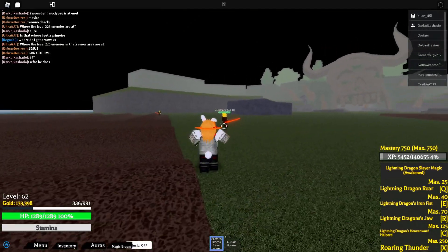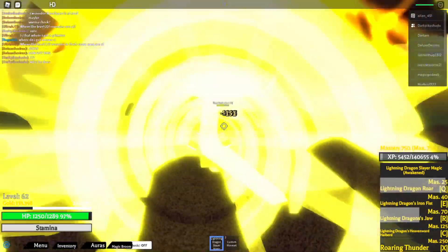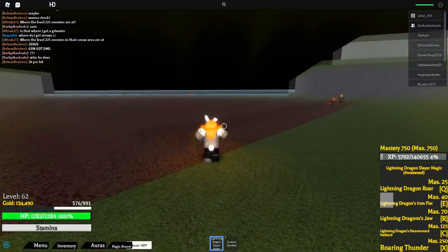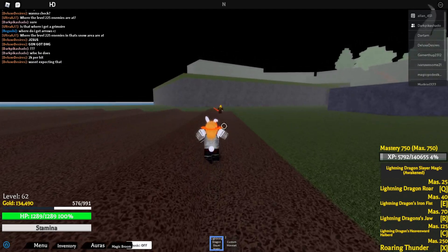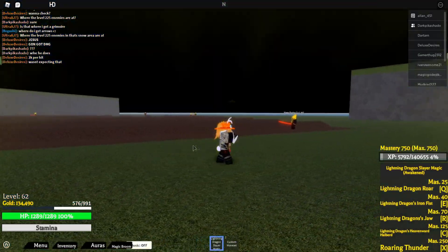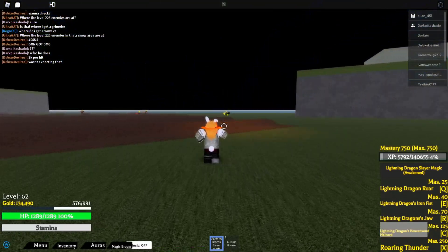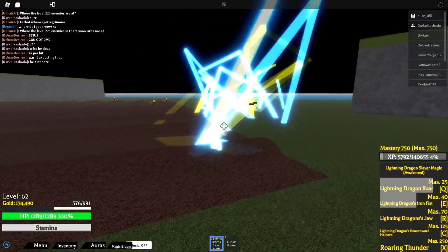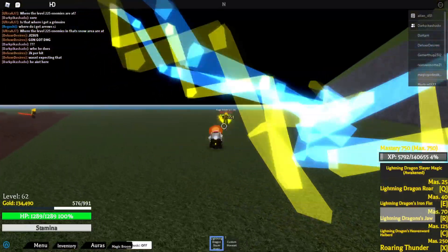Then we got lightning dragon's jaw — this is also a teleport move. So we've got two teleport moves so far. I'm counting two teleport moves — this is crazy. And then the third move is lightning dragon's heaven ward.